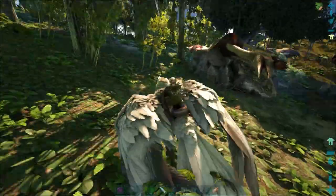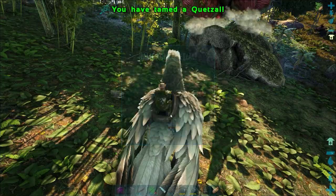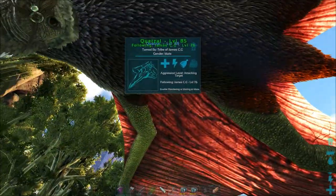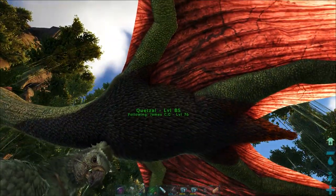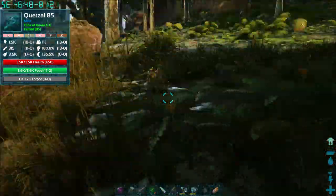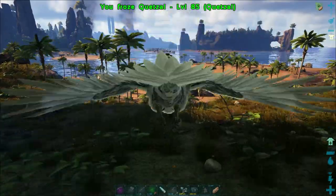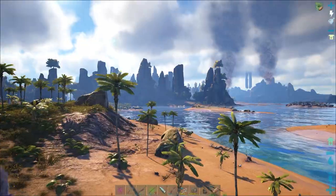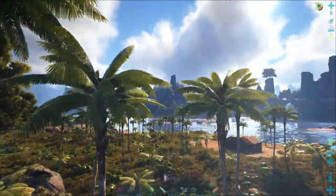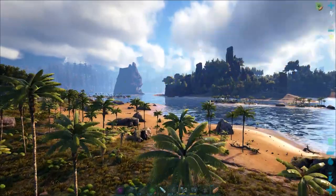We've lost some taming effectiveness but hey, that's just how it goes. Do as I say, not as I do — stick some spiked walls down when taming Quetzals. As long as we've got a basic Quetz to get us started that's fine — it tamed out at level 85. Most Quetzals, even low level ones, have a reasonable weight stat — 13 points, so it'll be fine. Once you've got one Quetzal, getting more is not a problem. I'm only going to use this Quetz really to gather dinosaurs — mainly to pick up Baryonyx and things we can't pick up with our Argent.